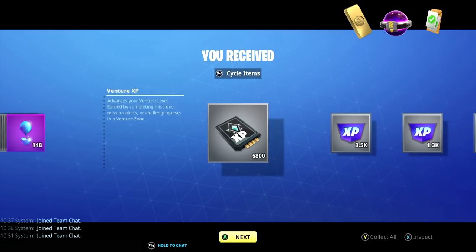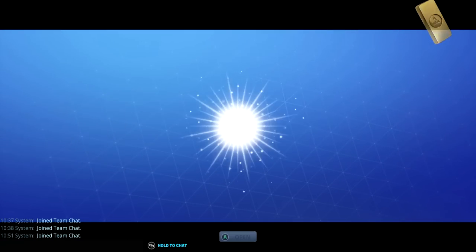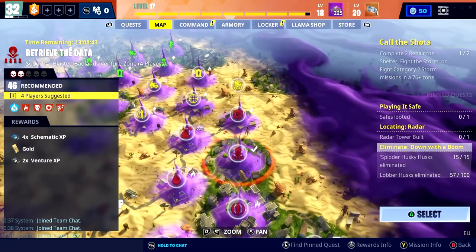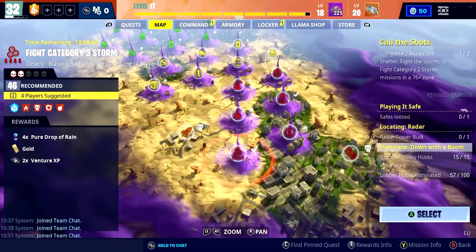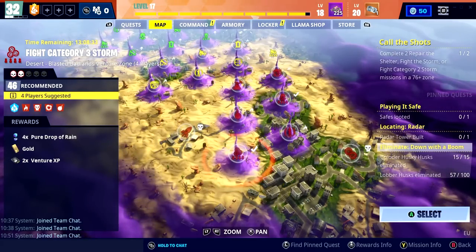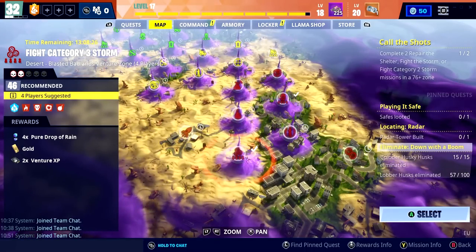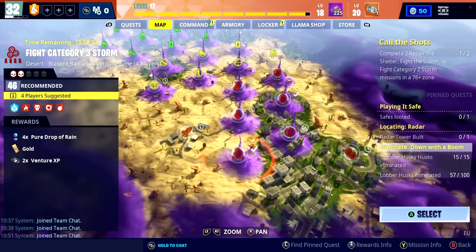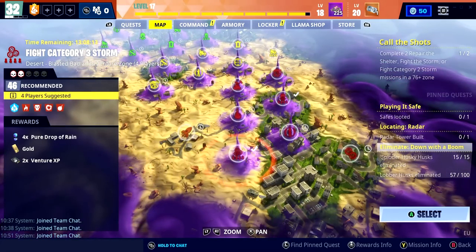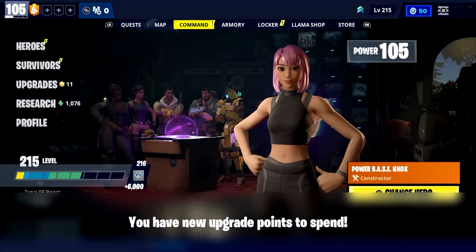And 6.8k ventures. That mission was a 4x drops of rain, 4.7k bonus — absolutely fantastic. I've never really played Ventures. The highest I've ever been was last season for the weapon voucher, and this is the highest I've ever been — level 17, very close to 18. The fact that these missions are giving fairly decent rewards is great. I could come in here needing drops of rain, get some Venture XP whilst also getting resources. These add to my main resource count, right? It makes the most sense.